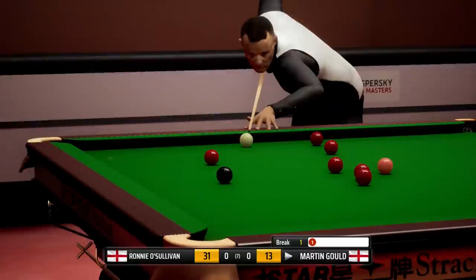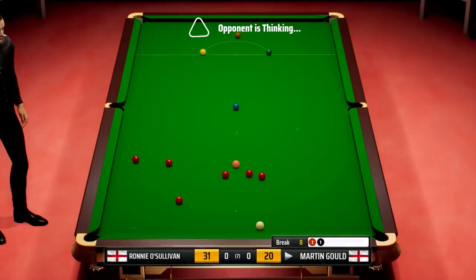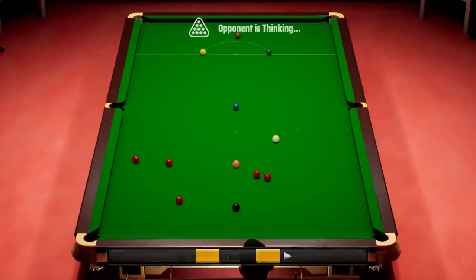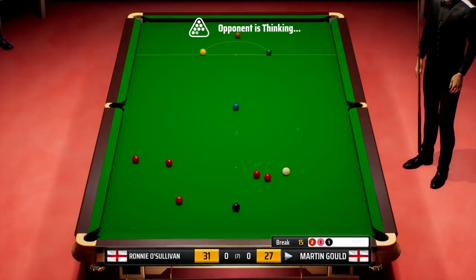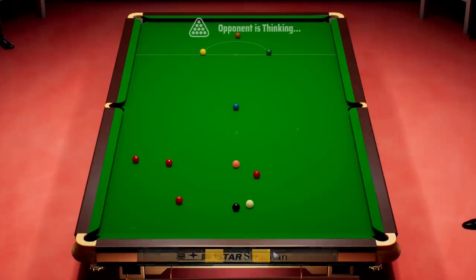So, Martin Gould, this is your chance. That's a terrible positional shot — well, it goes half a chance here. Good pot, fabulous effort, that's a great pot. Just got to hope that he runs out of position, otherwise — much like the Daniel Wells match — we're going to be one nil down. Nicely done, 23. We'll need that red on the left-hand side cushion.